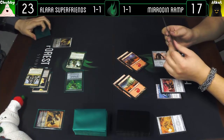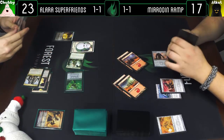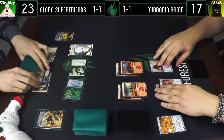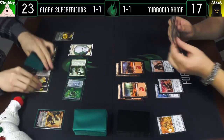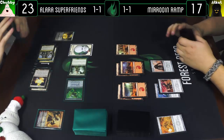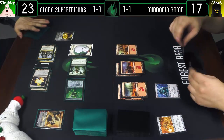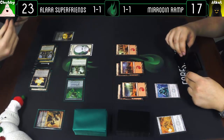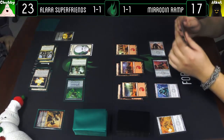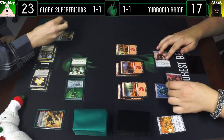I'm playing Elspeth, Knight-Errant and making a soldier token. Then I'll play a Jungle Shrine and pass the turn. I think we'll play a Mountain. With mana tapped — send six at Elspeth, I'm going to throw the soldier token in front of Rusted Relic. Elspeth will go to four.